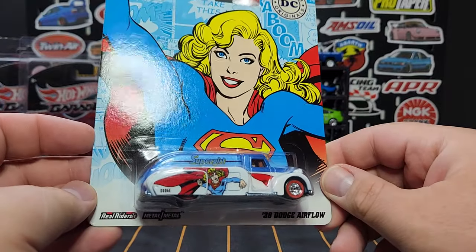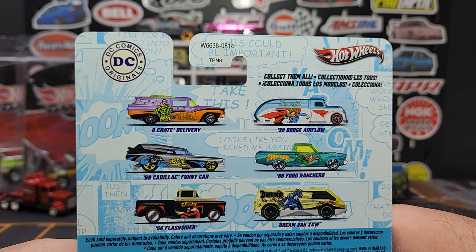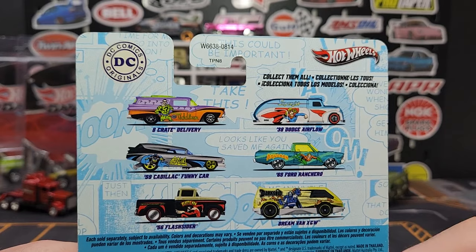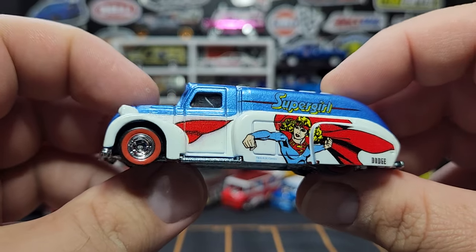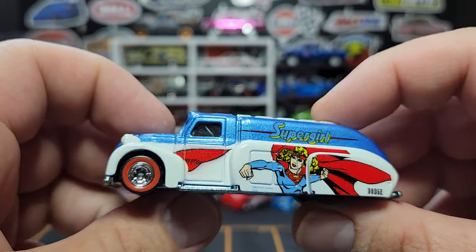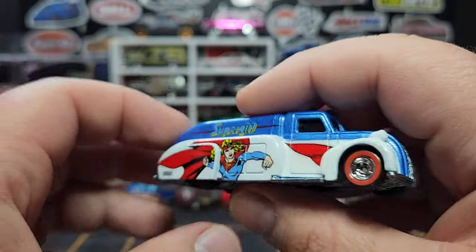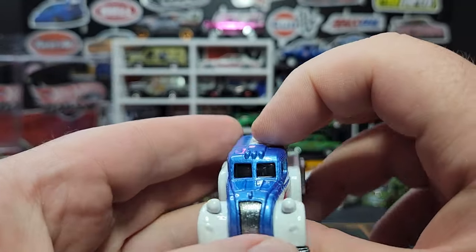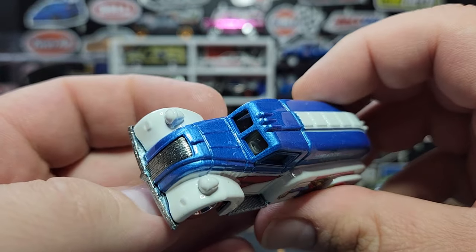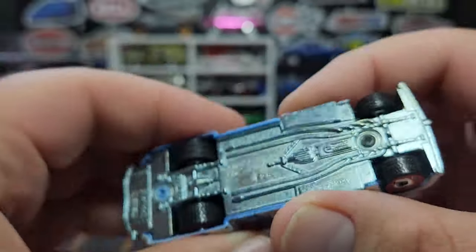One more of the '38 Dodge Airflow — this one is for Supergirl from DC Comics. Again I could care less about the other castings except maybe that XGW, so this helps me figure out if I want to pursue that casting. There is Supergirl — that same old steely Real Rider, I really hate that wheel with a passion. Giant red line on the tire. This one's a pretty cool deco — red, white, and blue, which is super cool. Some prints on the top, says 'Supergirl' on the back. Gray interior. Day code is E28.